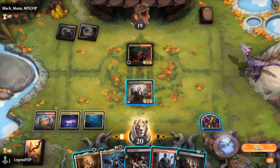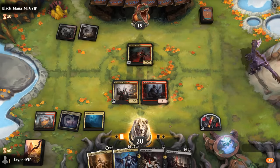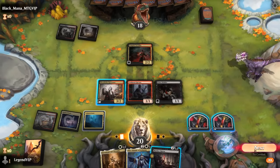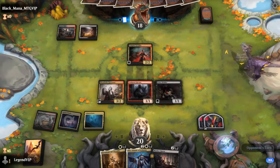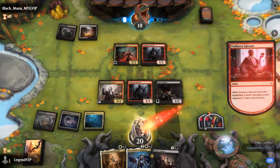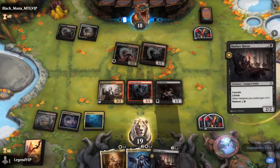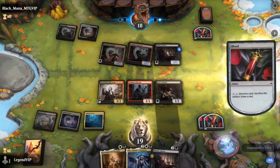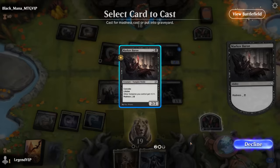Mark of Baron could be quite nice here. If we play Epicure and Drinker, we can still Madness with Convoke. With a ton of vampires in play we can cheaply activate Voldaren Estate. The opponent plays their own Mark of Baron, which enters with a counter thanks to the Socialite, but they didn't have a third land.